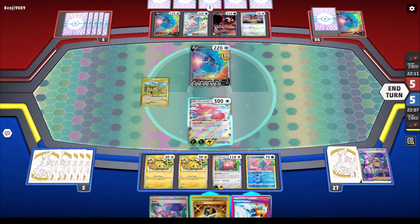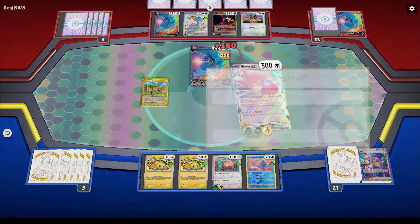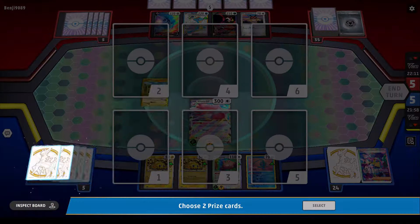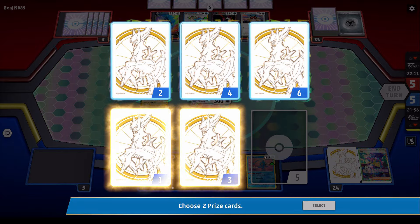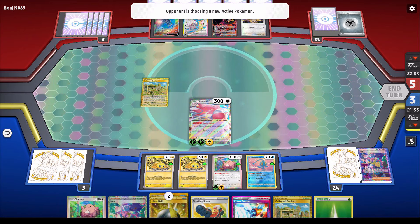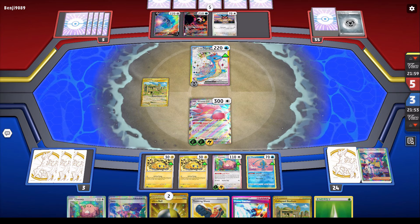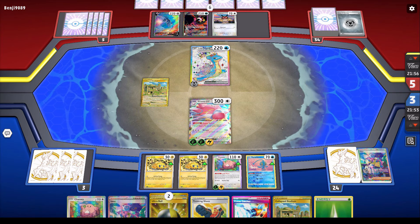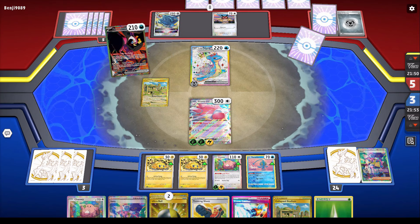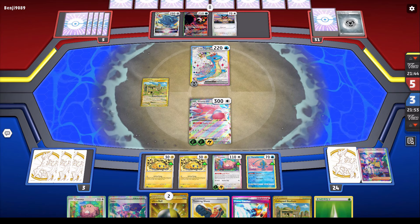Now we did see the Blissey, and I had an Ultra Ball too. I could have gone that direction, but I don't really want to discard the catcher or anything. So we get the kill, we get two more prizes. I'm still in the lead and I'm pretty much set up for the most part — we can get another Blissey next turn. The stadium is limiting his bench as well. He gets the V-Star out finally and promoted the Lapras — I'm gonna draw the usual three with the bird. I think I'm in a pretty good position though.